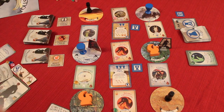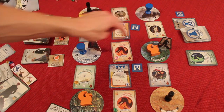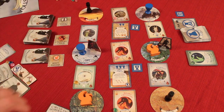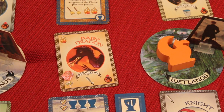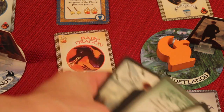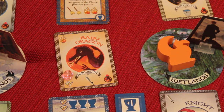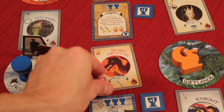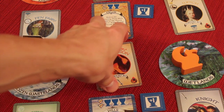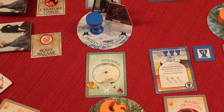One of the three things you can do on your turn is go adventuring. You move from your current spot to any adjacent place, as long as you can subdue the creature there. For example, to subdue the baby dragon, which requires a sword, you could use your spatula, put it in your discard pile, collect the gem, take the baby dragon into your discard pile, and move to the next space.